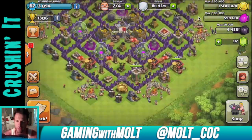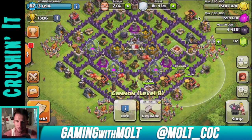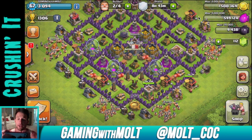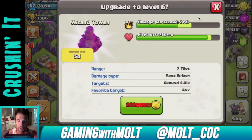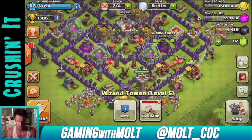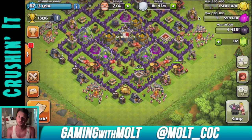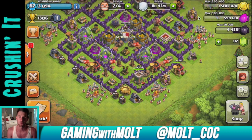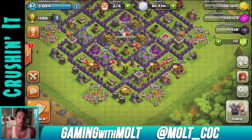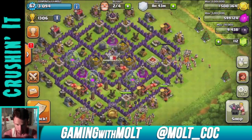Once those mortars are done I might switch to cannons — they're only 800,000 and I can get that pretty quickly. To upgrade wizard towers is 2.6 million, so that's three cannons in the time to upgrade one wizard tower. Wizard towers are one of my favorite defenses besides mortars because of the splash damage, but I might upgrade one wizard tower and then a couple cannons while waiting.